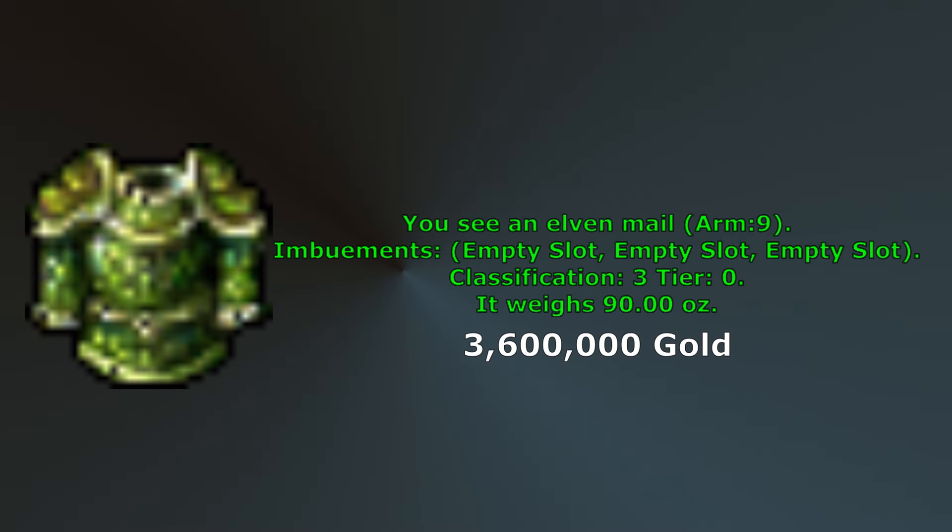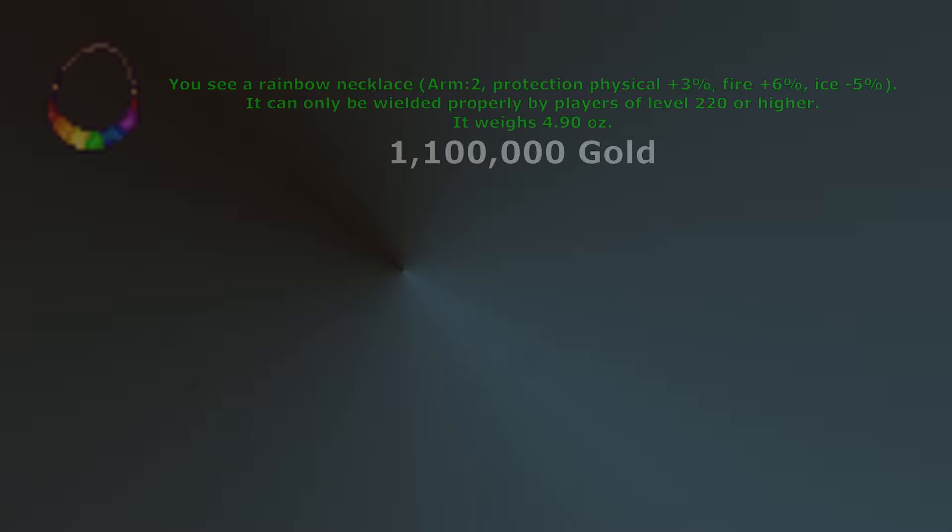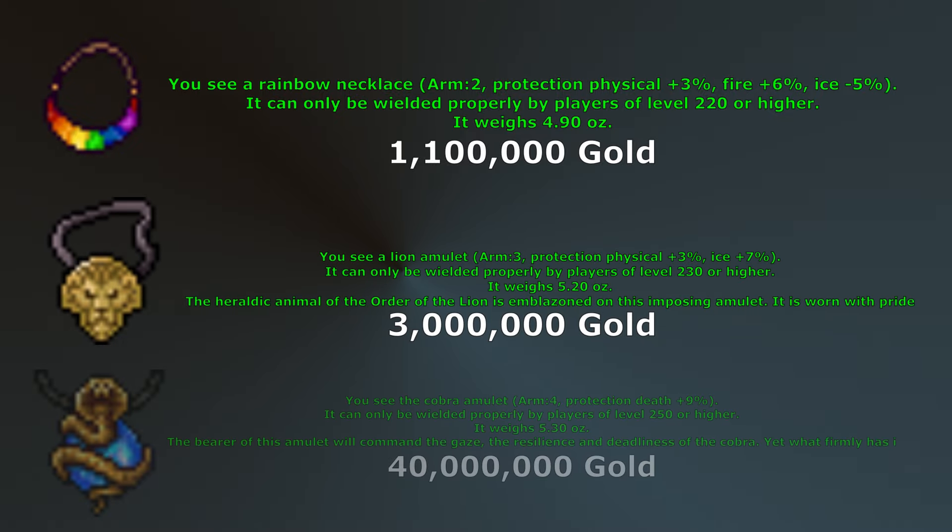Elven Mail has no level requirement but didn't make my list because it is very situational. The benefit of this armor is that it has 3 imbuement slots, allowing you to imbue it with Vampirism as well as 2 additional elemental protections. The drawback is that it does not have any physical protection or increased skills — it is generally used at endgame spawns while team hunting. Eldritch Breeches are available at level 250 and are very expensive — they are no better than Fabulous Legs except they have 7% holy protection, which isn't a very common damage type. Rainbow Necklace is available at level 220, Lion Amulet at level 230, and Cobra Amulet at level 250.